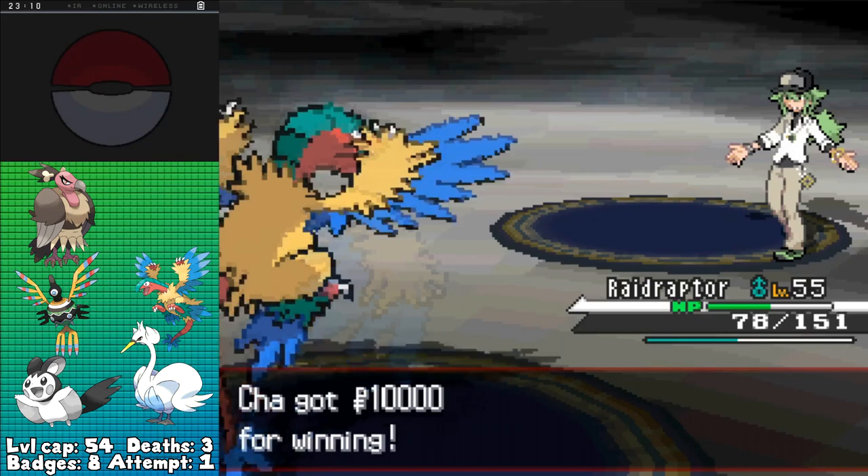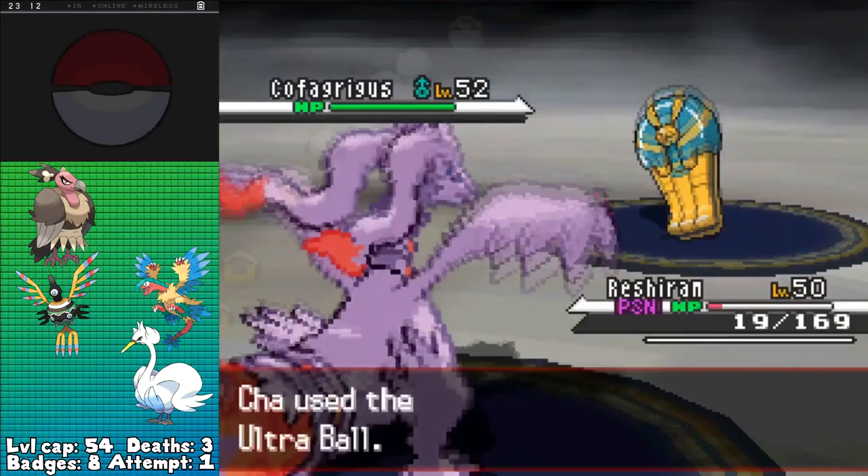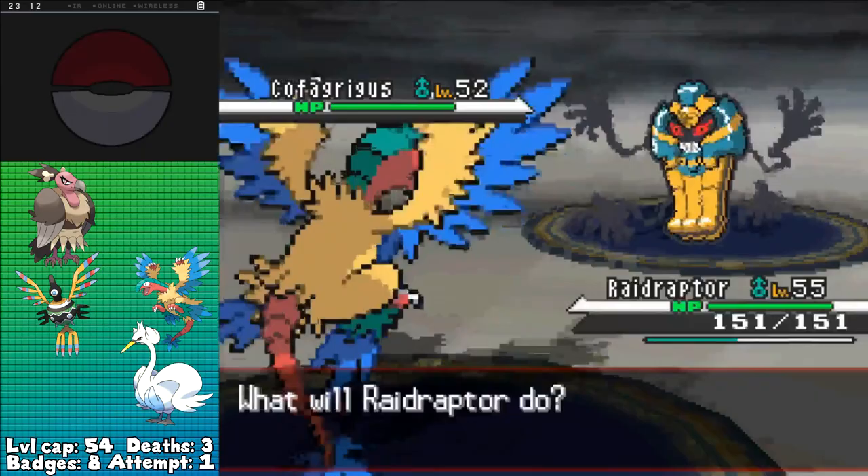Alright, all that's left is Ghetsis. It's four on six, so it's gonna be very difficult, but I think I can do this. My team is healed in between, thankfully, so I just let his Cofagrigus KO both Reshiram and Emolga before starting the battle proper once again — thankfully this time without a recovery turn basically making me cheat.